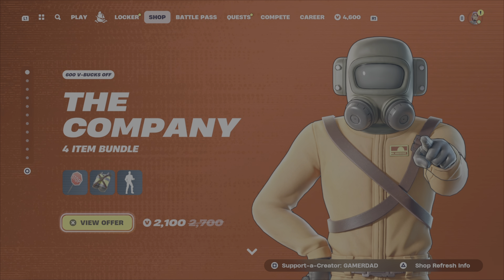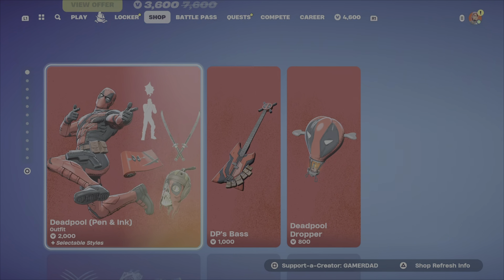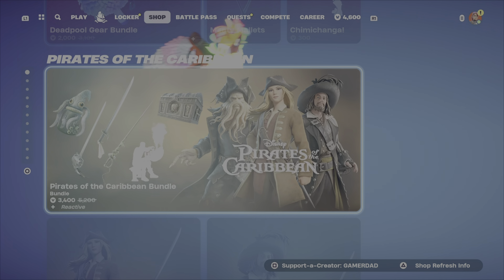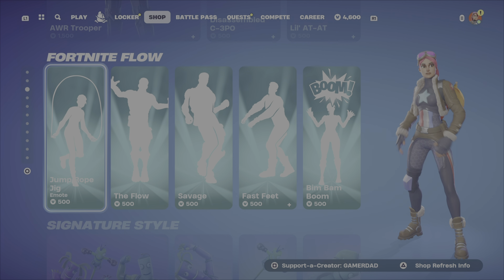Above this in the Item Shop, we've still got the Company Bundle with that Employee Outfit. Below this, we still have the Deadpool and Wolverine Outfits — the new ones — as well as the Deadpool mashups and the gear. We've got the Pirates of the Caribbean Outfits. The Star Wars stuff is still here. The Item Shop is absolutely packed.